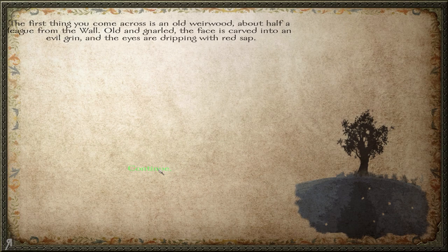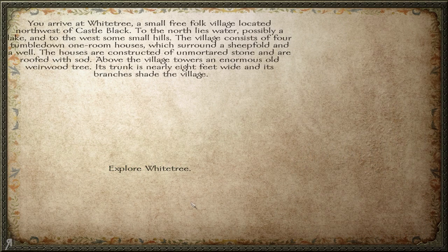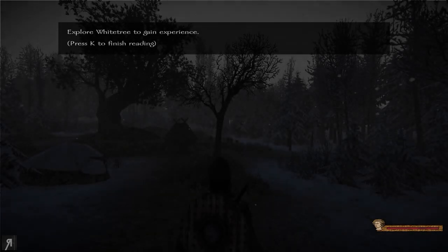The first thing you come across is an old weirwood about half a league from the wall — old and gnarled, the face carved into an evil grin, the eyes dripping with red sap. The column arrives at a small village that turns out to be completely abandoned, with three small hovels looted and empty. You arrive at White Tree, a small free folk village northwest of Castle Black. The village consists of four tumbledown one-room houses surrounding a sheepfold and a well, constructed of unmortared stone and roofed with sod. Above the village towers an enormous old weirwood tree, nearly eight feet wide.